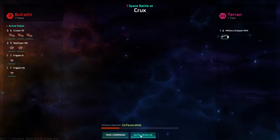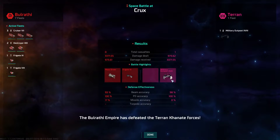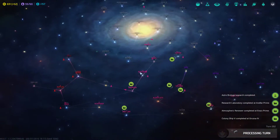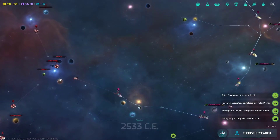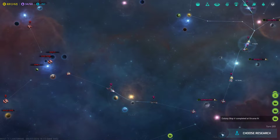I did not see this happening. They're flying in from the opposite direction, which is not good. We're just gonna auto-resolve this. They just destroyed my military outpost and are now flying into the Crux system. My destroyers are gonna take another turn to reach these guys, so we're gonna fly in and do some damage to them in retaliation. Colony ship completed at Grosna 4.